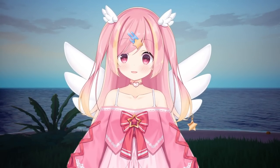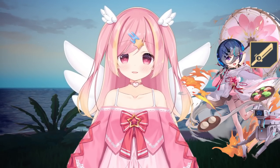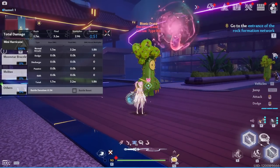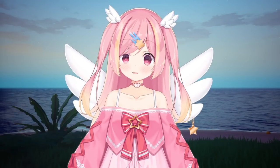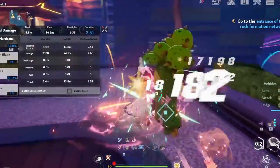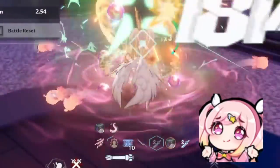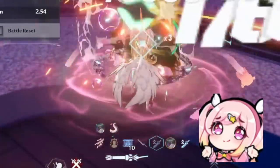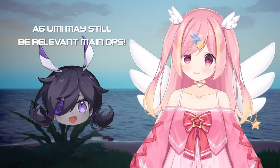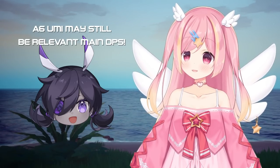Jinono is fairly versatile and can almost be seen as a physical lawn, in terms of the amount of off-field damage she provides. She can fit into a good amount of teams. Do note that on the test server there was some bug with Jinono's charging for Umi, so Umi main DPS couldn't be tested properly. However, according to calculations, using Umi main DPS over Jinono has potential to be stronger, so we'll have to keep our eyes on the performance of that comp when it hits live.